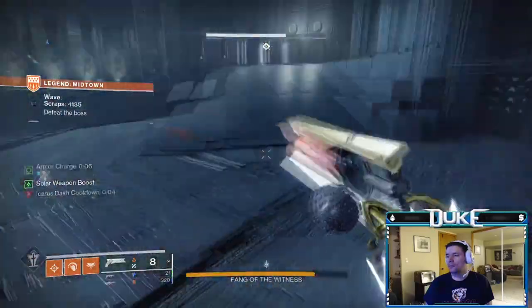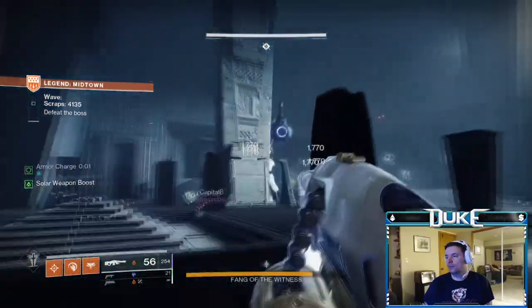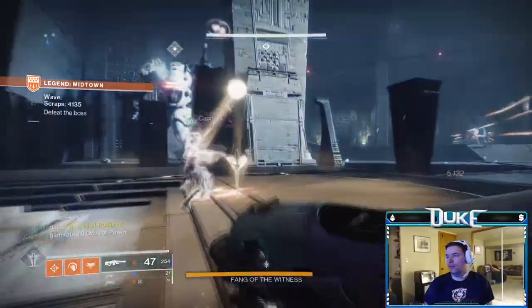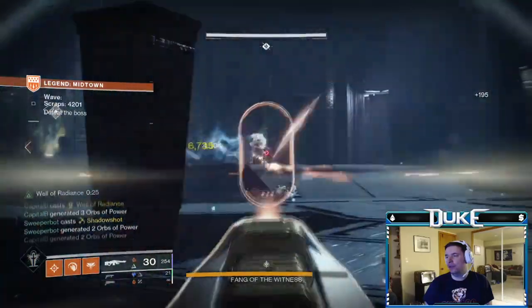The mini boss can also be picked off from a distance with most weapons, so there's no need to charge straight at it. It's also encouraged to have everyone stop damaging the boss to ensure that an add wave doesn't spawn on top of the person grabbing the spark as they are doing so.